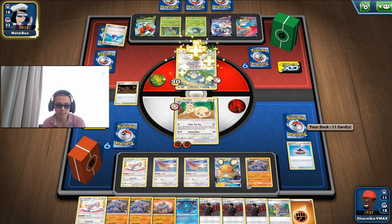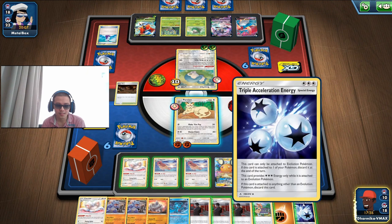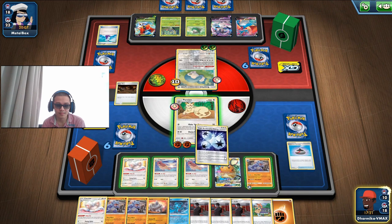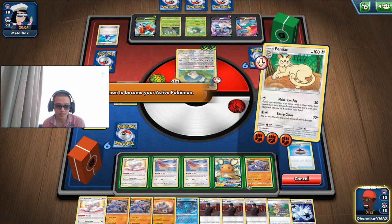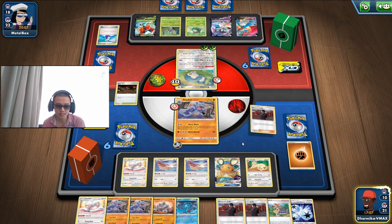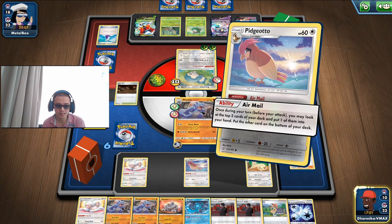Heal — that's fine. Heal again — that's fine. We're not gonna be knocking you out, don't worry. Triple Acceleration Energy — so Persian stays. Actually let's just waste that energy card and use that one, then look for some more energy cards.